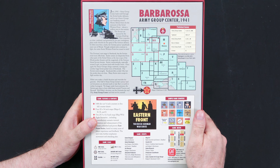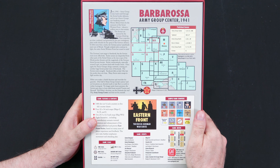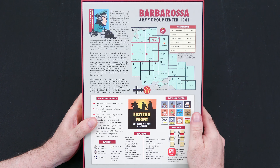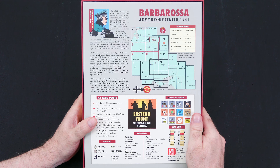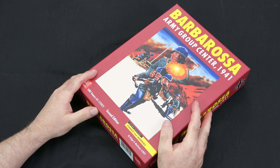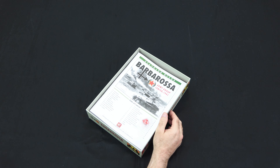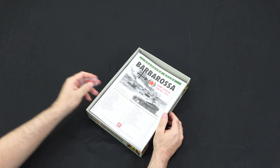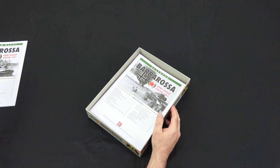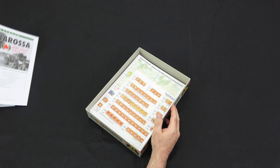We have an example of the counters here as well as the game contents. We get 1400 half-inch counters, four 22 by 34 inch maps, one 25 and a half by 11 inch map, and eight scenarios including an introductory scenario tutorial. The time scale is two days per turn, five miles per hex, for one to four players, ages 14 and up. The ground unit scale is divisions and regiments, and the air unit scale is 40 to 70 aircraft per counter. The complexity is rated high at seven, and the solitaire suitability is also high at seven.